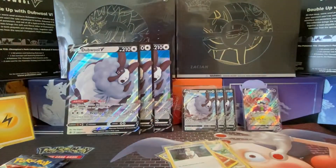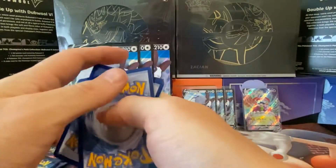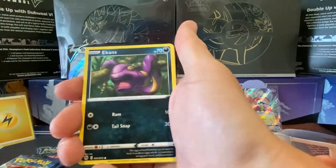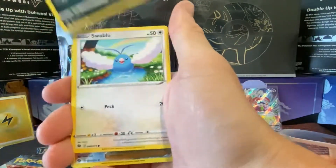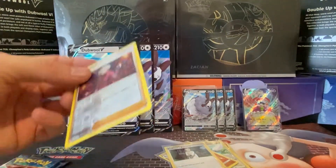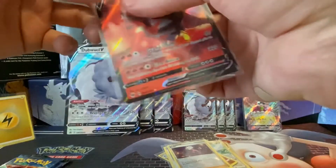Right, onto the Alcremie pack — this is what we did well in last time with the same box set; we got the Alcremie V-MAX out of an Alcremie pack. Dark energy, Kabuto, Team Yell Grunt, Beedrill, Scraggy, and an Incineroar V. That's not a bad pack — it's our second pull of the day from six packs so far.